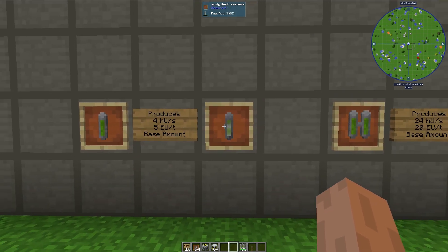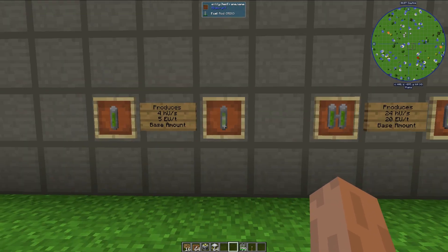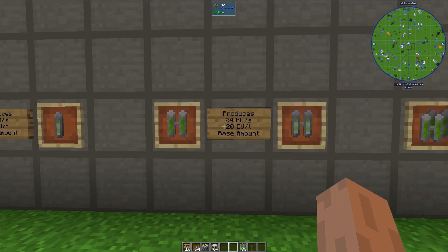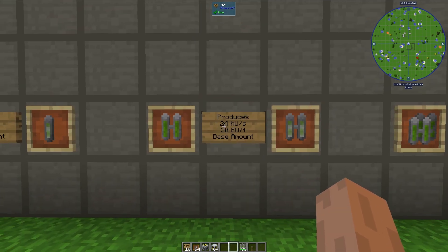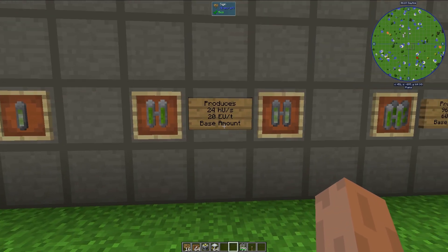Also, the MOX fuel rods can produce more power if the reactor itself is hotter — we'll go over that in just a little bit. The dual fuel rods will produce 24 heat units per second and 20 EU per tick at their base amount.